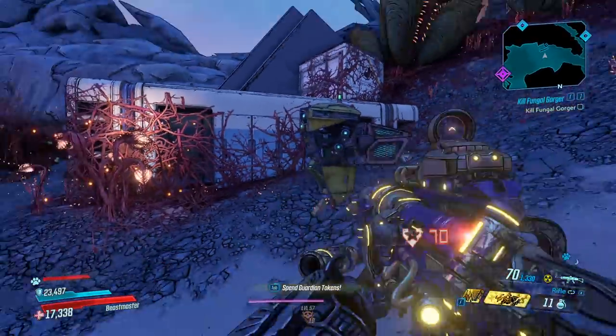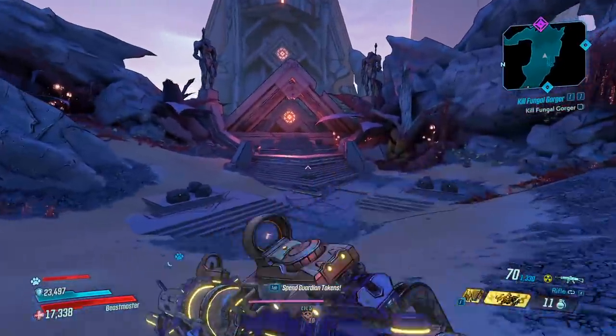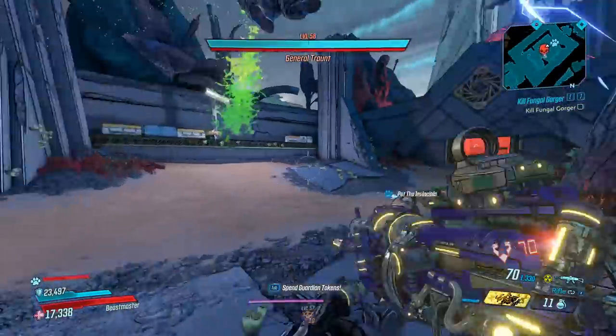Make sure you guys are playing on Mayhem 6 or higher, otherwise you cannot get the gun. So we made it over, and you're going to hit this save right here. When you save quit, you're going to spawn right here. Let's take him on — hopefully we get it first run. If not, not a big deal, we'll keep farming.